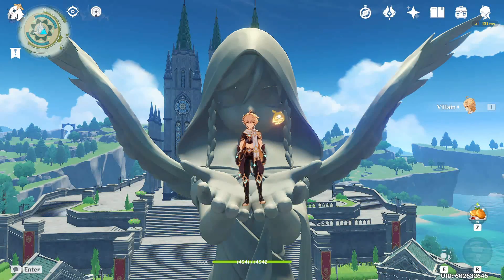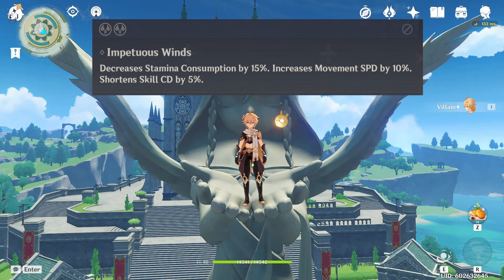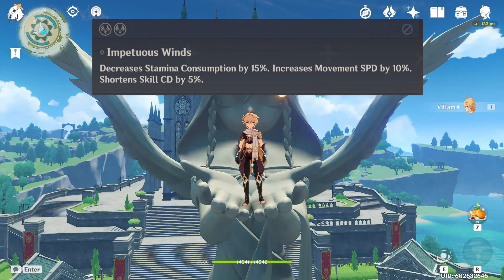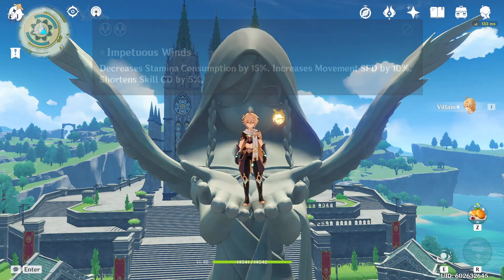The second reason to use Anemo Traveler with Xiao is the Anemo Elemental Resonance. The cooldown reduction works for Elemental Skill as well as Elemental Burst, and with Xiao you want your Elemental Burst to be up as often as possible. Xiao will also get more energy recharge from Anemo Traveler since the particles they produce will be Anemo ones, and that means more Bursts for both of them.